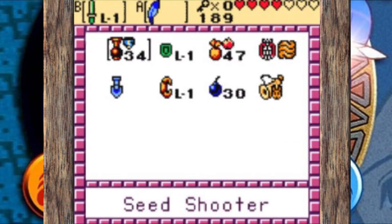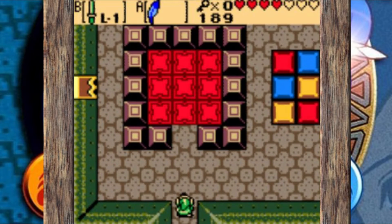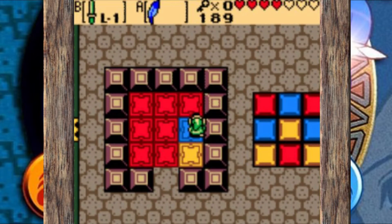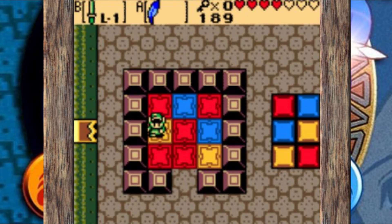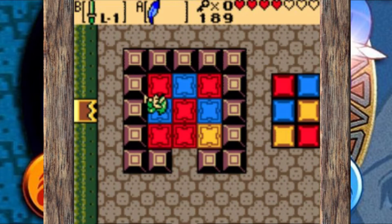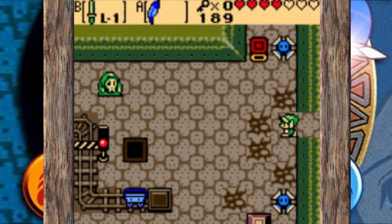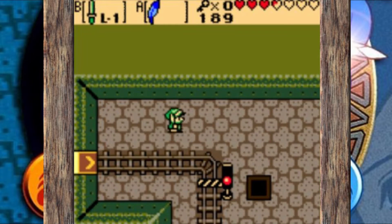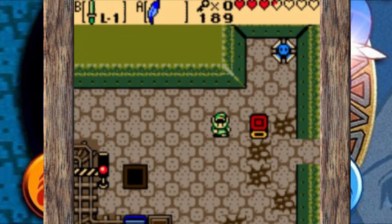Right there I use the Gale Seeds to get those Hard Hat Beetles out of the way. It's just wrong to have a Hard Hat Beetle on the other side of a lava jump — that's cruel. I wouldn't recommend jumping over that part if you don't have to, because they'll knock you right back into the lava. Falling in the lava forces you to restart the whole room, which is tedious, so anything that makes it easier to avoid the lava we're all for.